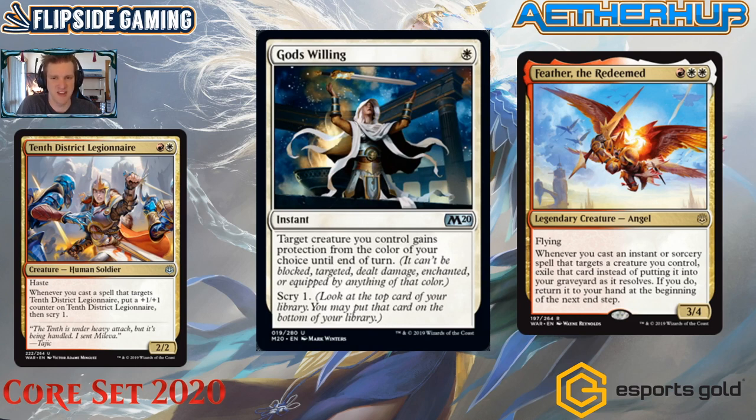God's Willing gives something protection, making it unable to be blocked by creatures of that color. So the potential for an unblockable 10th District Legionnaire is a completely different situation from what the Feather deck has had before. God's Willing should slide right into the Feather deck — it existed in the heroic deck the last time we visited Theros and was a key player there. It will be extra powerful with Feather the Redeemed and 10th District Legionnaire.